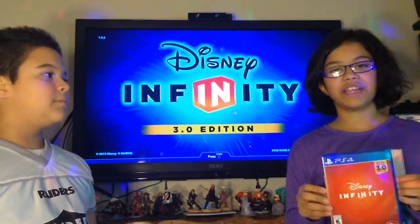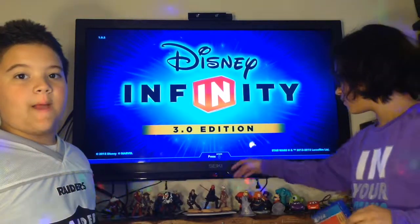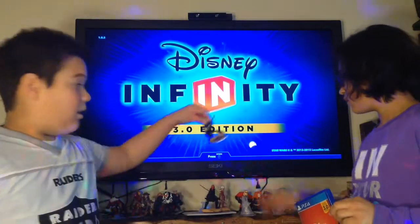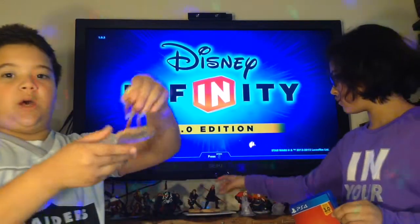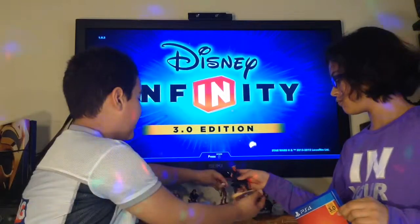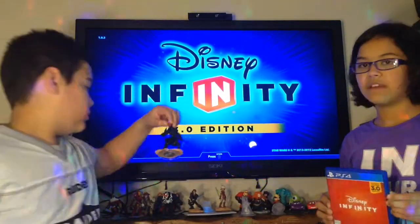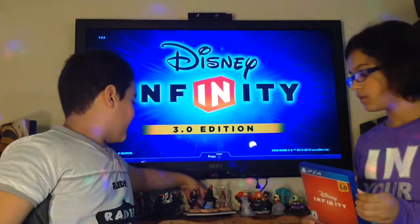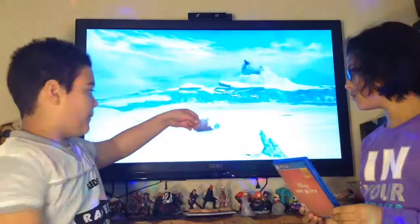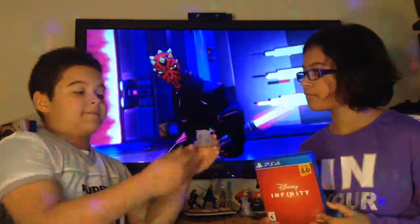Now I'm just going to introduce the Starter Pack. So what you get in the Starter Pack right here: you get Anakin Skywalker and then you get Ahsoka. If you're questioning how we got Darth Maul, we purchased Darth Maul at the store — yeah, so it was separate. And this is Twilight of the Republic. This is what you get in the Starter Pack to unlock the world of Star Wars.